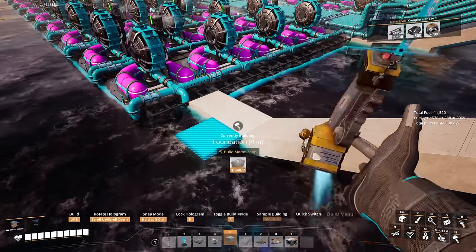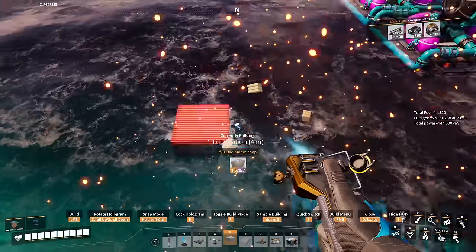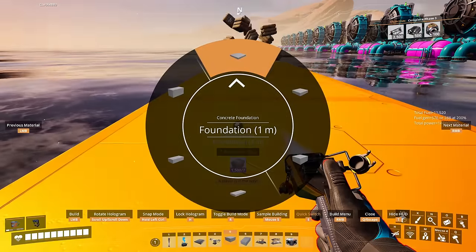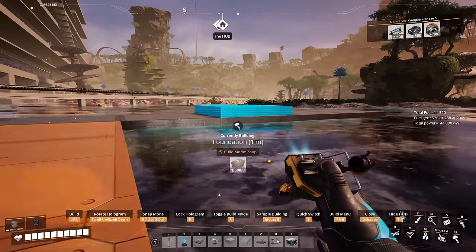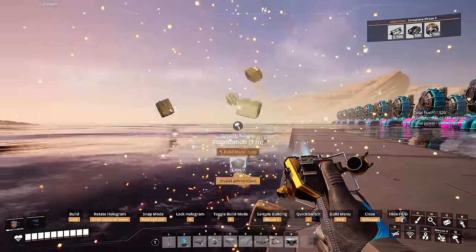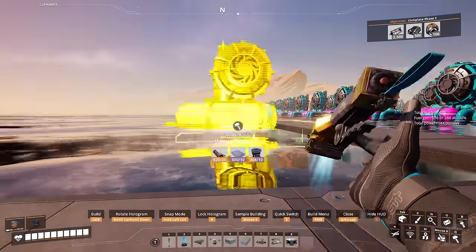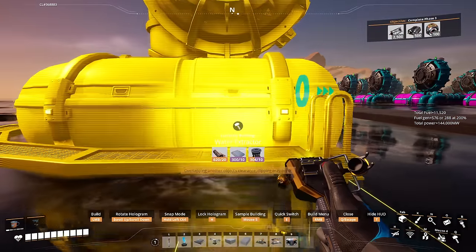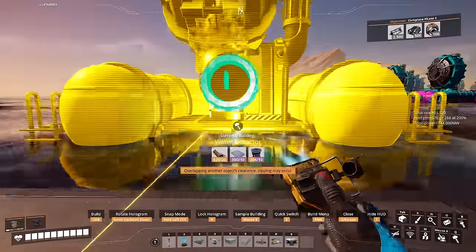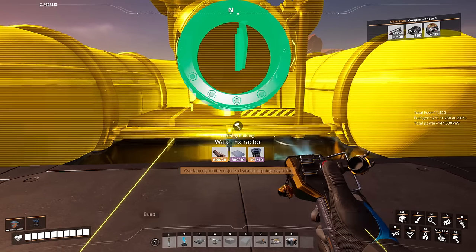Let me show you how I built this water system — it was pretty easy. All I did was go with a 4-meter foundation and zooped it across, then zooped it down. Then I switched over to a 1-meter foundation — the second one — aimed at the bottom, and just zooped it down. This allowed me to grab a water extractor and aim it on the foundation. It also allowed me to rotate it. I pressed H to hold it and tried to get it as close as I could to the next part.